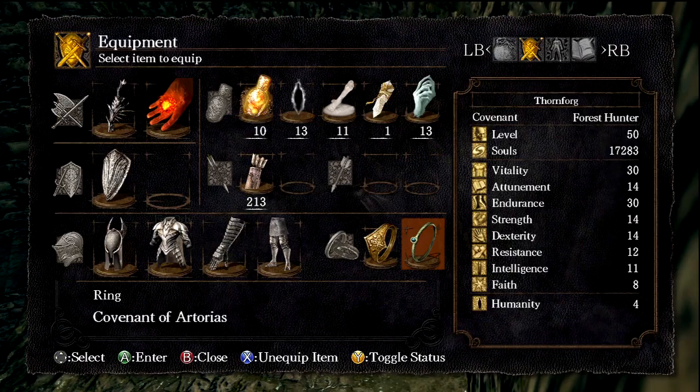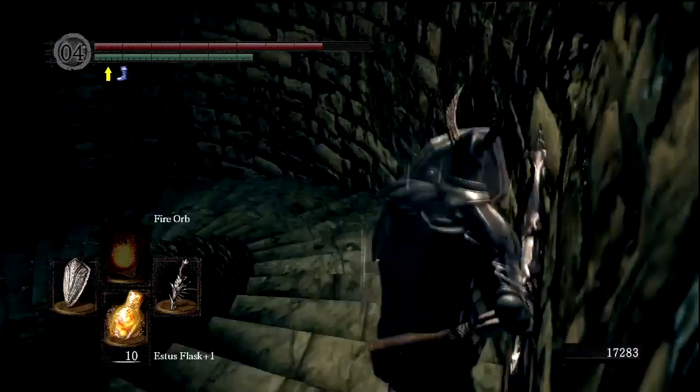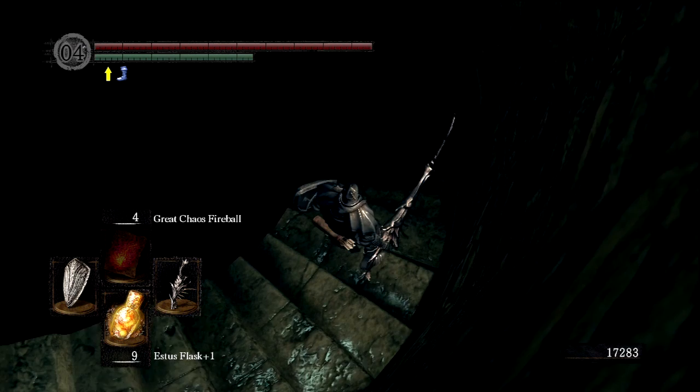How's our equipment load looking? Still under 50% — that's okay. Actually, with Havel's Ring I could probably wear Havel's Armor. Havel's Ring plus Covenant of Artorias. But if I take off the Ring of Favor and Protection, then we're done — like, I lose that ring. So let's heal up here, and then we are going to drop down into the next area, and the boss fight should start basically immediately. This is a scary drop, but I promise you we will survive.